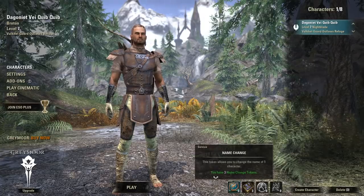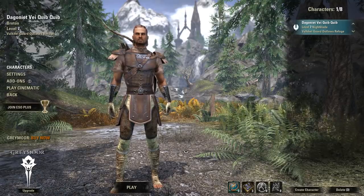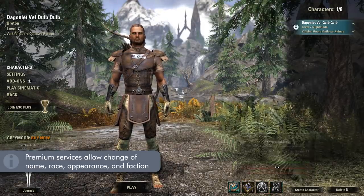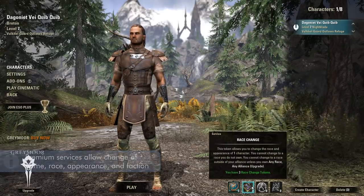Once you have made your character, you can further change them. Back here in the main menu, we can see there are four different options to redo your character: name, race, appearance, and alliance. Each one can be purchased with premium currency in the in-game store.